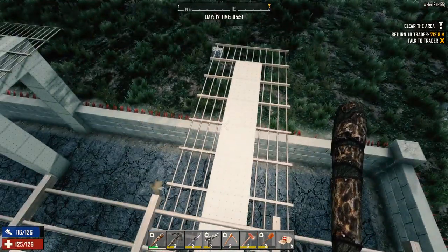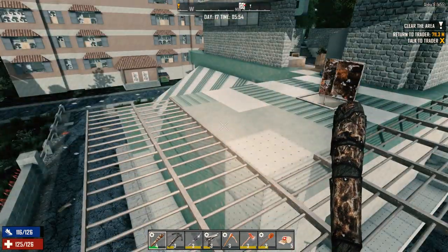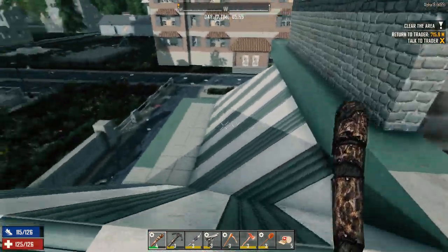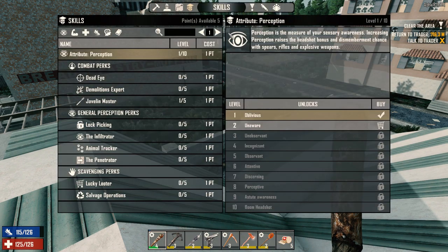Where did that zombie go? I guess he must have killed himself on the spikes out there. Let's head over to the trader today first. We've got to return to the trader — we just finished doing a quest, if I'm not mistaken. Like I said, it's been a while since I recorded. Do we have any skill points? We've got five available, so I have to spend those. We'll wait till we get to the trader.